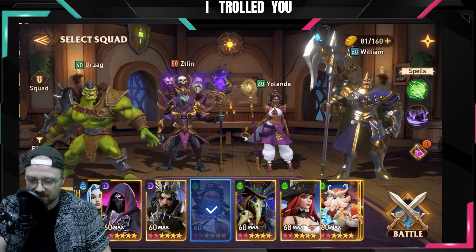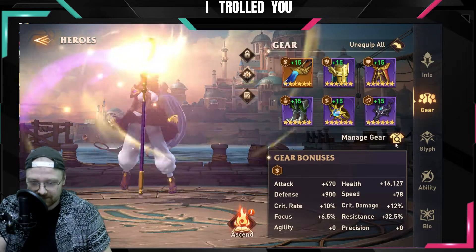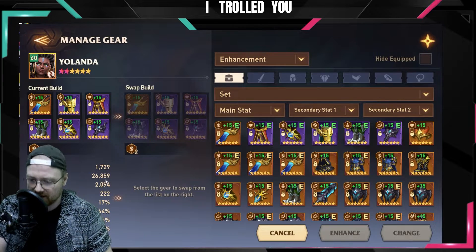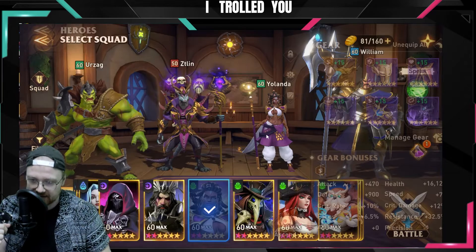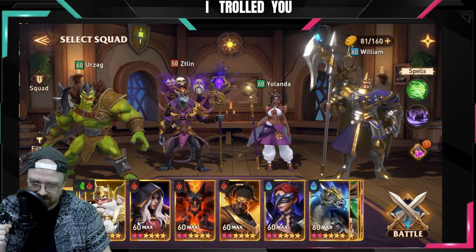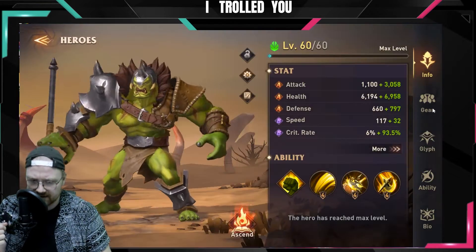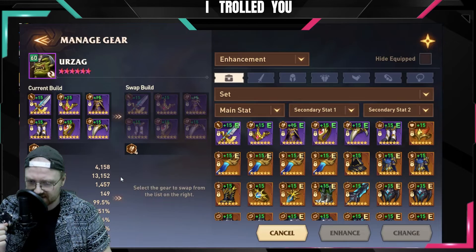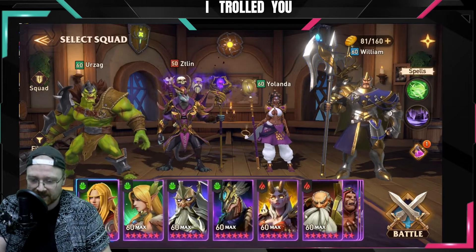I haven't changed my gear in months, because why would I. On Yolanda we have 27k HP, 2k defense, and 2k speed. Urzak actually has bad gear — Urzak is on 4.1k attack, 99 crit, and 251 crit damage. Honestly I think it's garbage.